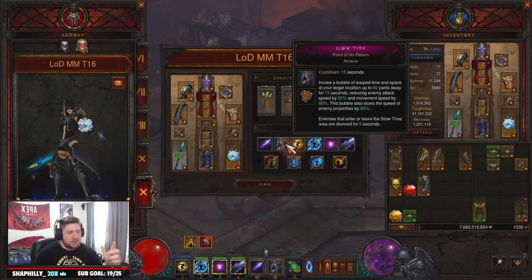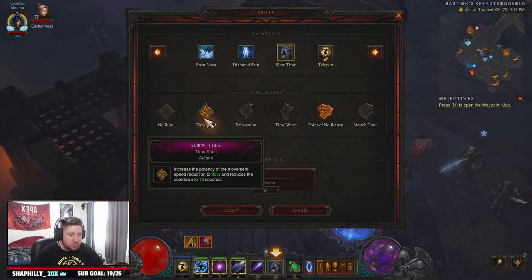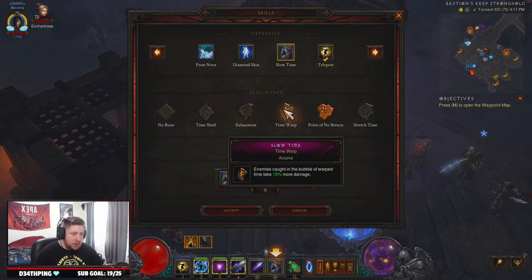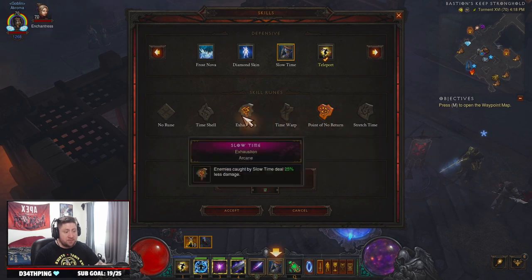The reason we took Slow Time is that inside the bubble you reduce enemy attack speed and movement, and slow enemy projectiles. Because of the helmet we get every rune. Enemies in Slow Time deal less damage; when caught inside the bubble they take more damage. No Point of Return stuns enemies for five seconds when they enter or leave. Slow Time also speeds up attack speed for allies by 10% flat. As we're teleporting around, some enemies will be in the Slow Time bubble for these runes to affect, which works really well against rift guardians.